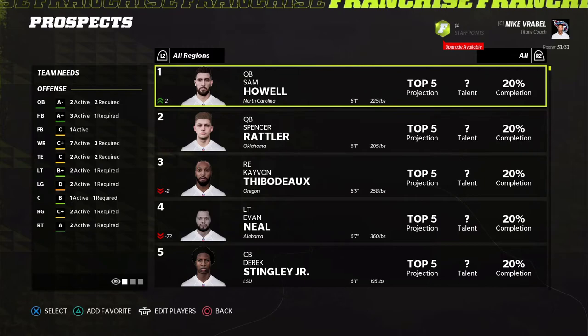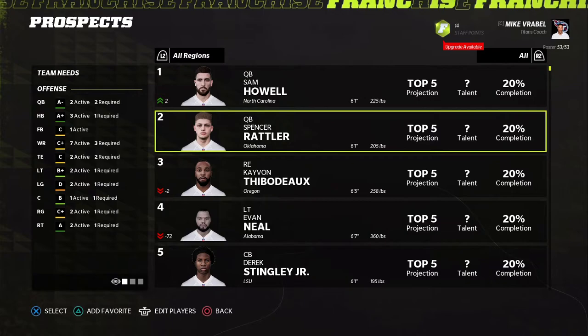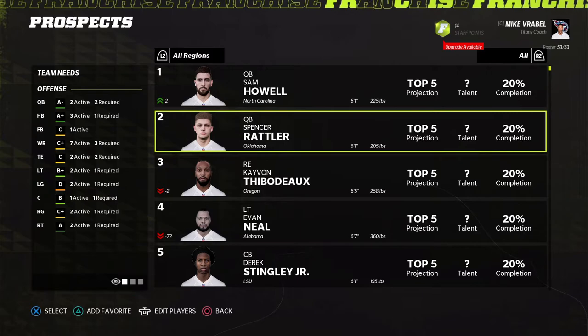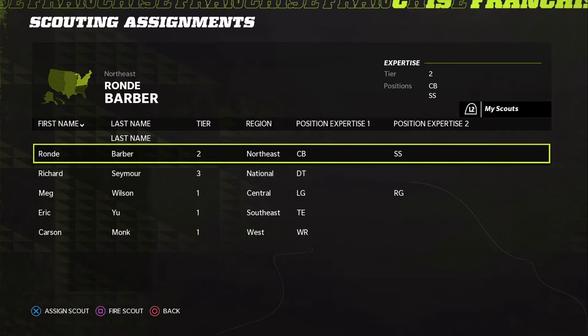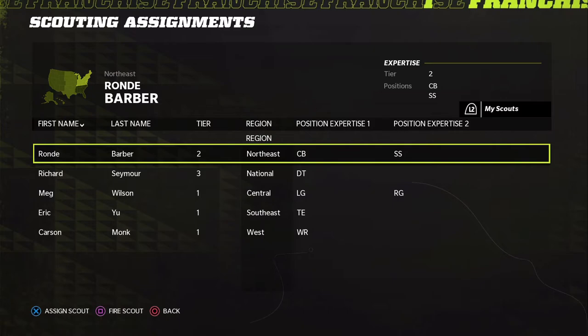Our big draft positions to target are defensive tackle, cornerback, and safety — maybe tight end and wide receiver as well. Looking at our scouts: we have cornerback, safety, defensive tackle, left guard, right guard, tight end, and wide receiver covered. Our national scout covers northeast, central, southeast, and west regions.